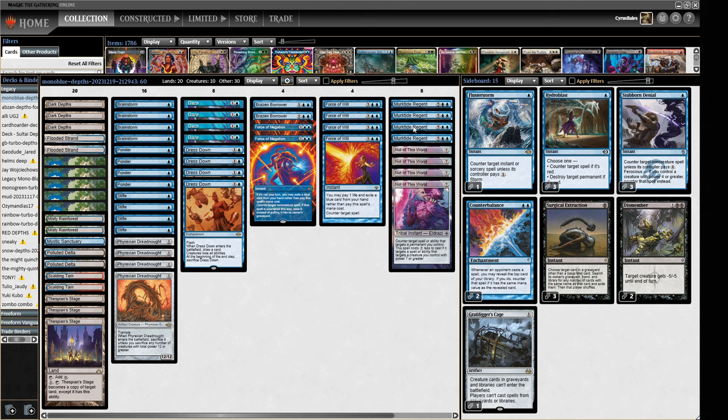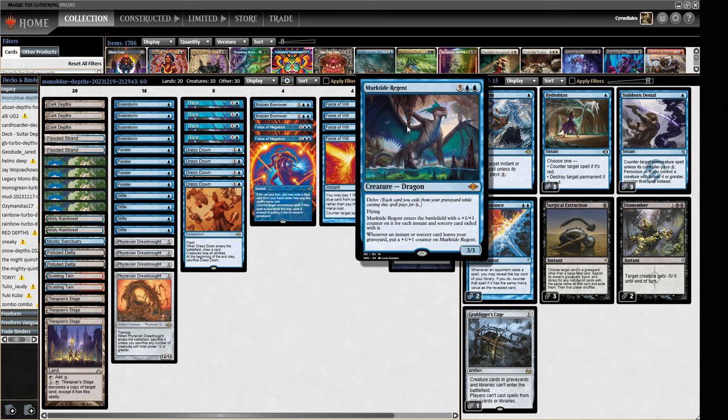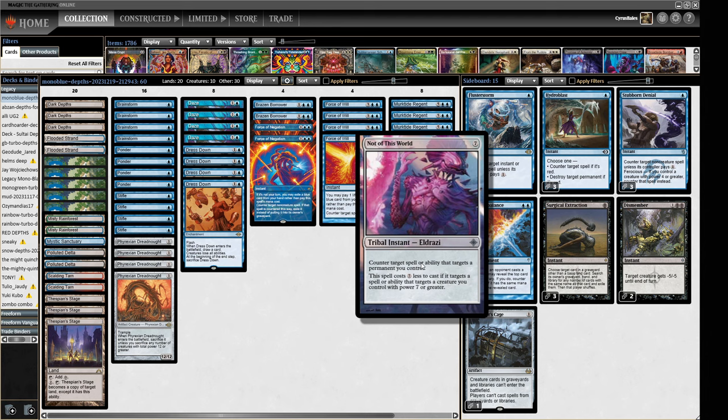The theme here is massive creatures that end the game quickly. We also have some Murktide Regents as another threat. So we've basically got three principal threats: Dark Depths, Phyrexian Dreadnought, and Murktide Regent. Now, what do all these things have in common? They should all be power seven or greater, which means Not of This World becomes a free counterspell for us — and that's kind of how we're trying to bridge the gap between Stiflenought and Dark Depths.